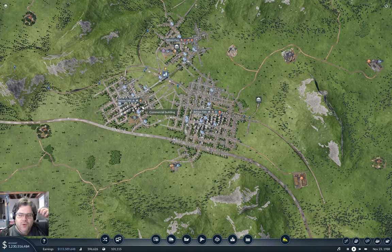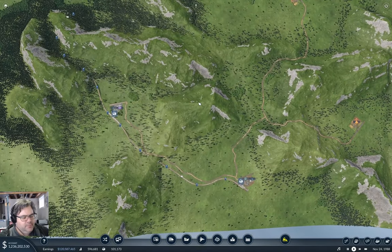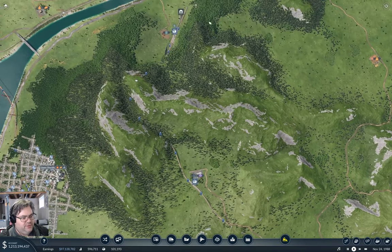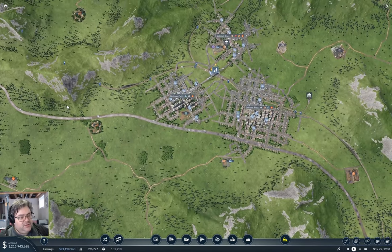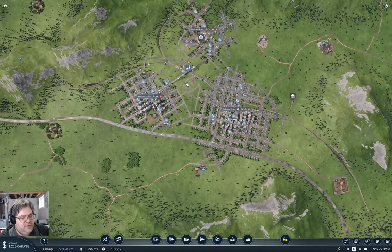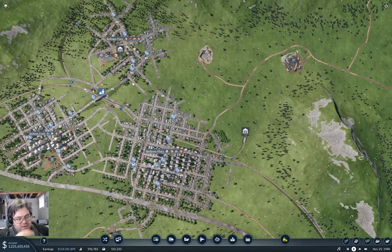Hey everyone! Welcome back to Flat Top County in Transport Fever 2. Last time we got plastics being produced with this train line operation. I'm going to bring the plastics over to the goods factory, but first I need steel.